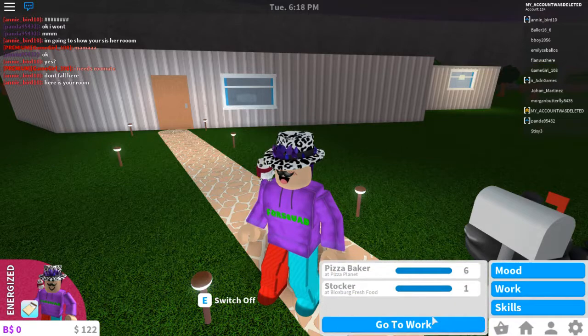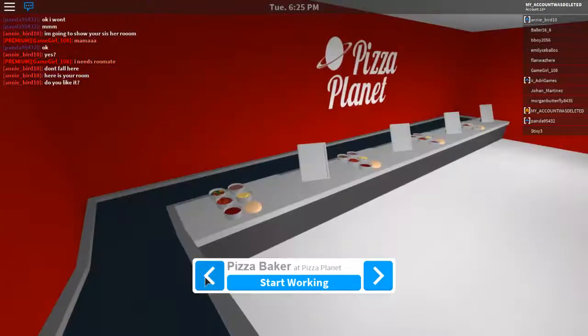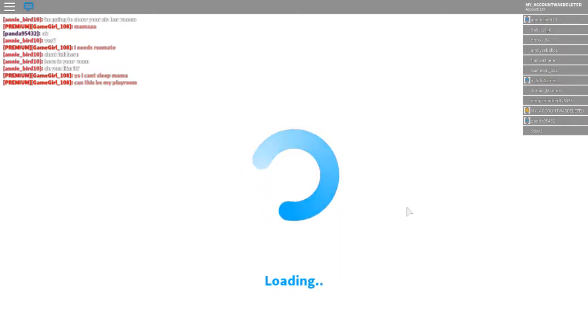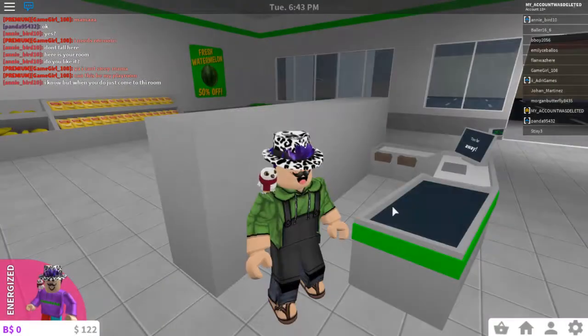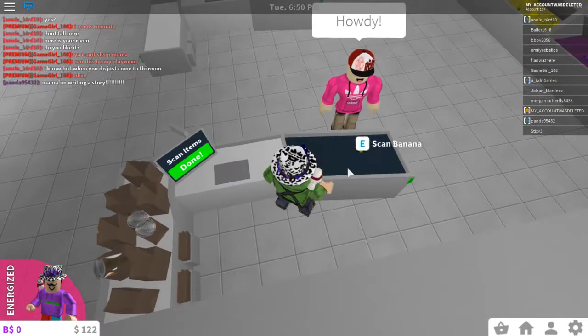That's some pretty intense stuff. We're gonna go ahead and go to work. Let's be a cashier — first time being a cashier. I got something to drink just in case I get a little bit dehydrated, so we should be good. Here we are, we're gonna take a bunch of new bags and literally all we have to do is just keep doing this.